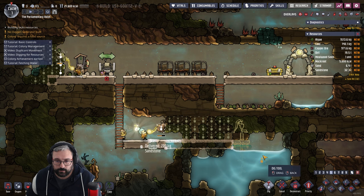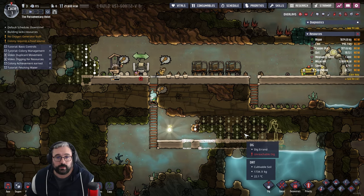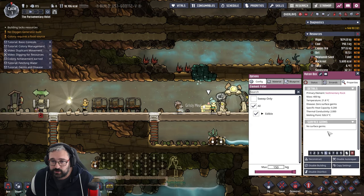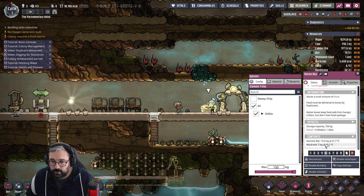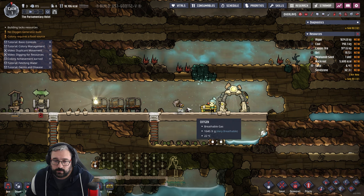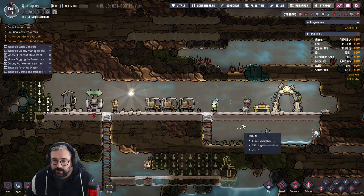They now need food. How much food have we got? About 15.6 kilos of nutrient bar and 7 kilos of muck root. Boris didn't like that food very much — there's no secret private dining in here.